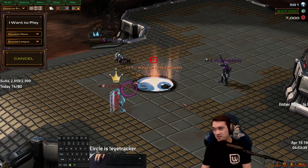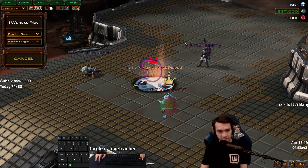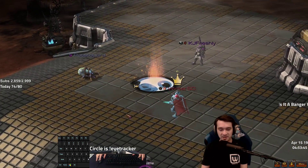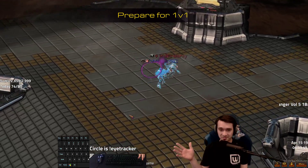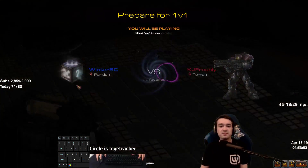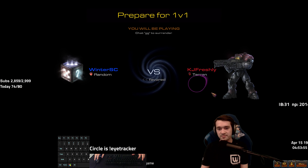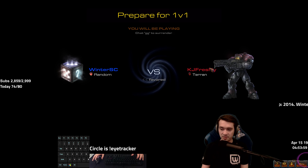If he had gone for Zergling speed or if I saw a Roach Warren already done I probably would have just gotten my own Lair. But he went Lair first, skipped Queens, and since he didn't have a wall done or a Spine Crawler or anything, I'm already going for Zergling speed — might as well make a bunch of Zerglings.